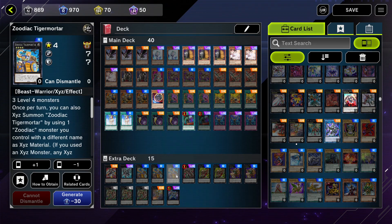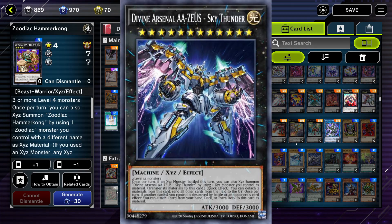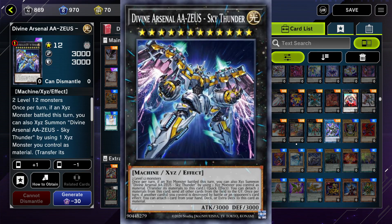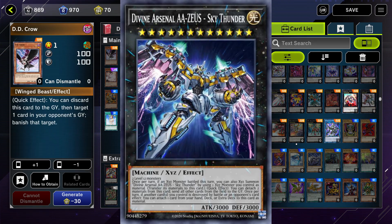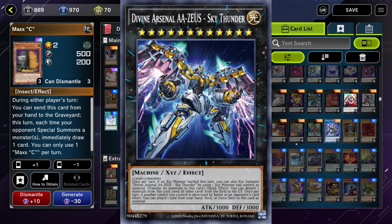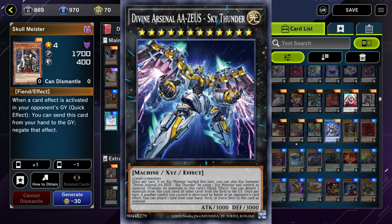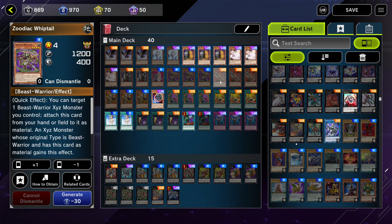Your second turn is where it gets interesting. You aim to go for board full and attack your opponent directly, then summon Divine Arsenal AA-ZEUS — Sky Thunder onto the field by exceeding onto the full board, which should have 3 materials underneath it. With Zeus having 4 materials, you're able to wipe the board twice — on your turn and your opponent's turn — when you try to break the board and on follow-up turns. Zodiacs do one thing but they do it best: exceeding and summoning Zeus as if he's their own boss monster. So Zodiacs are a powerful, easy, and cheap control deck, excellent for beginners.